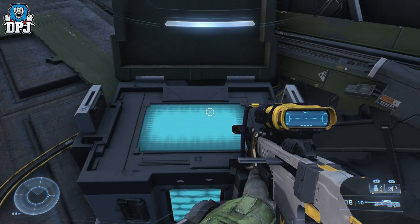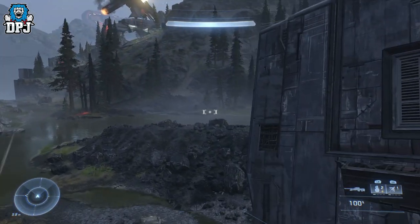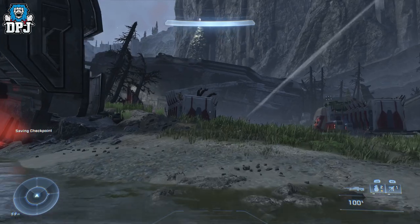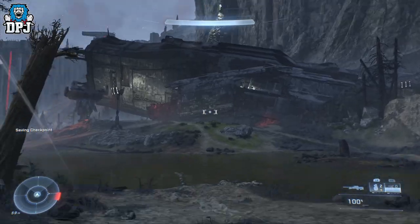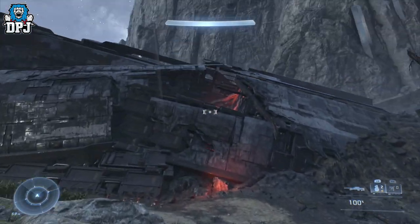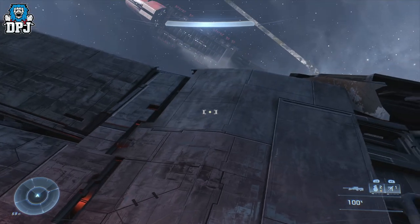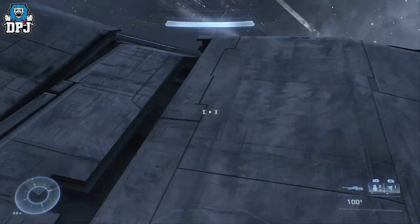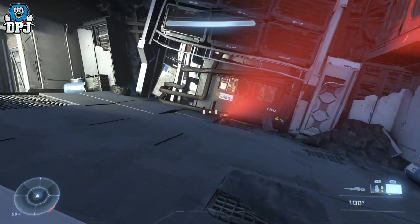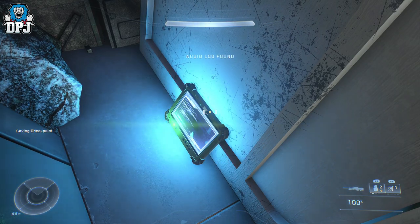From here we're grabbing another audio log within another broken ship. It's to the left, not the right — there are things to the right we'll grab in a second. You can see that broken ship right there. The audio log is within a crack or gap in this wall, so grab that one and we're good.